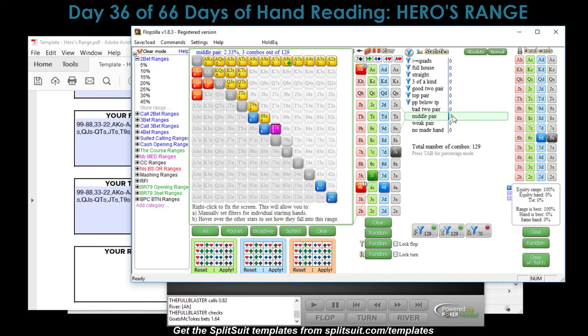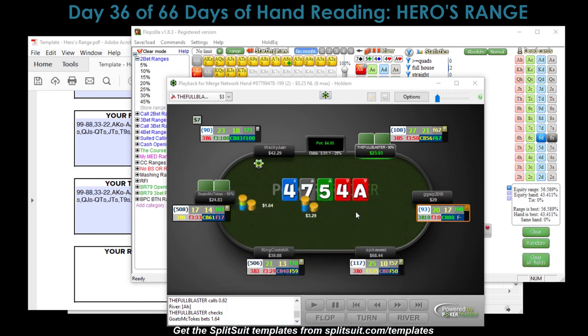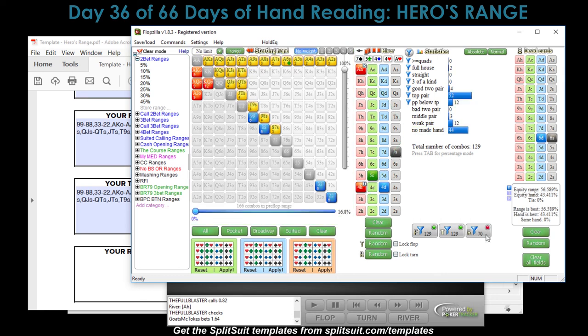Middle pairs - the eight, the seven - are probably just checking behind. Weak pairs just checking behind on the river. No-made hands just checking behind, unless they think a bluff can get through - like a delayed double barrel bluff. That's possible, but I don't know enough about my opponent to know they're capable of that. A note says: so far, only steals from button and small blind. So I'm really thinking no-made hands could be doing the delayed double barrel bluff, but I'm not going to put those in the range.